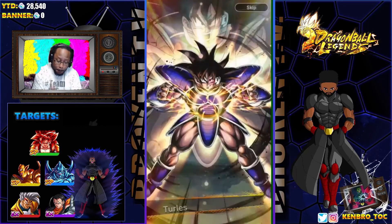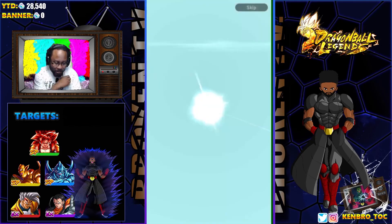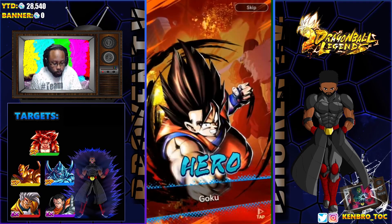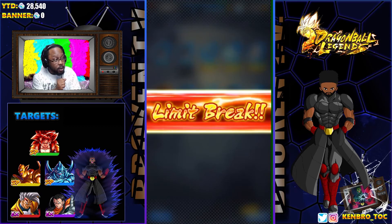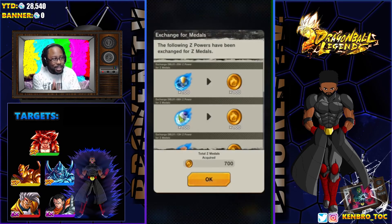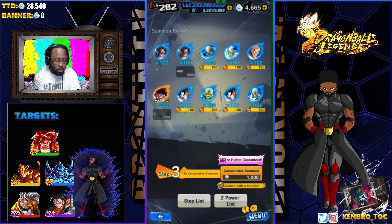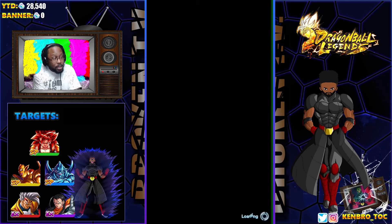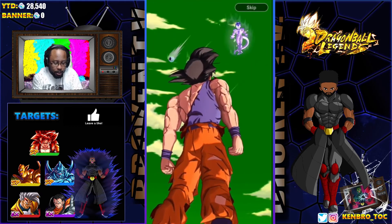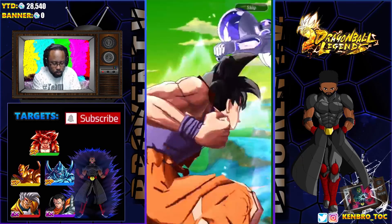Let's make it happen - bam. Okay, that looks like the only sparking in this one. We are starting off so horrible on this banner because they know that's what everybody wants - everybody wants Super Saiyan 4 Gogeta, they're gonna make us work for it. At least me - I'm sure there are other people out there having way better luck, probably pulled like three of them already. Anyway, this is my first round on this banner.